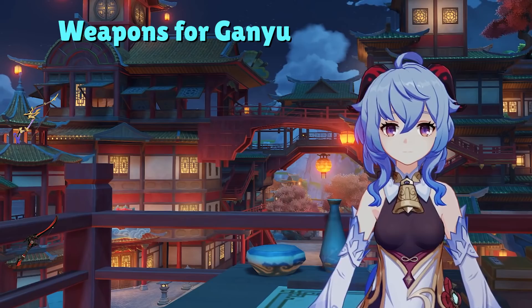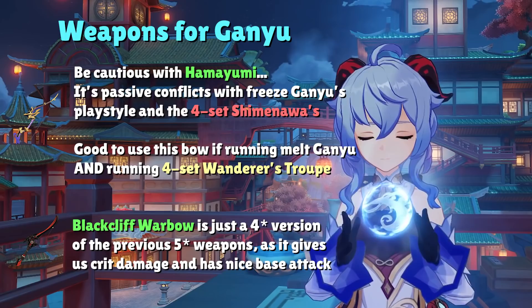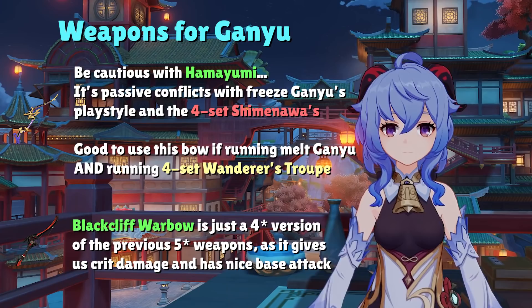The last two DPS options are Blackcliff Warbow and Hamayumi. Blackcliff is just a 4-star version of the other 5-star bows, basically giving us a nice portion of crit damage and a really good base attack stat. Hamayumi looks good on paper but needs to be utilized correctly. In freeze teams, you almost never want to use this weapon because you'll constantly spam your elemental burst off cooldown. For melt teams, you cannot use this bow with the 4-set Shimanawa's Reminiscence since their effects conflict — if you want to use Hamayumi on a melt Ganyu, use the 4-set Wanderer's Troupe instead.